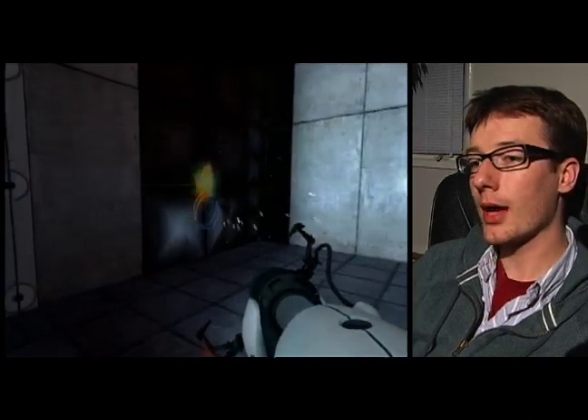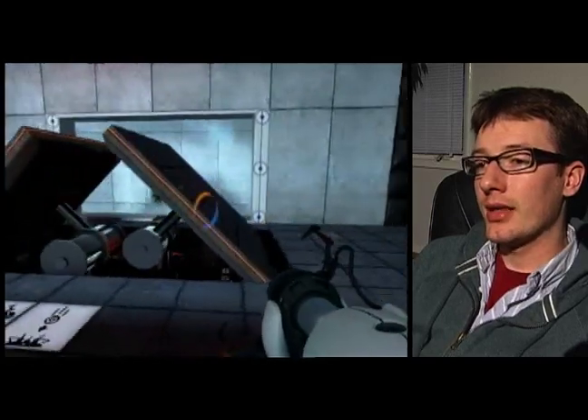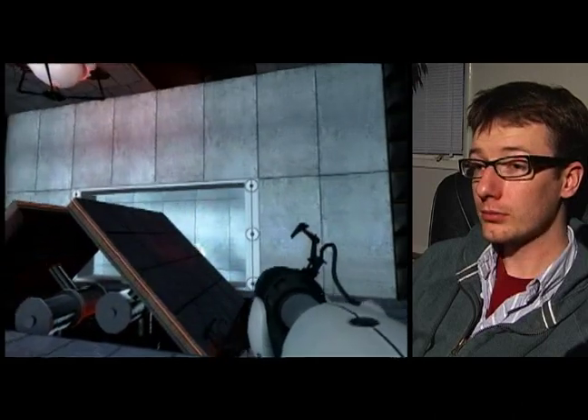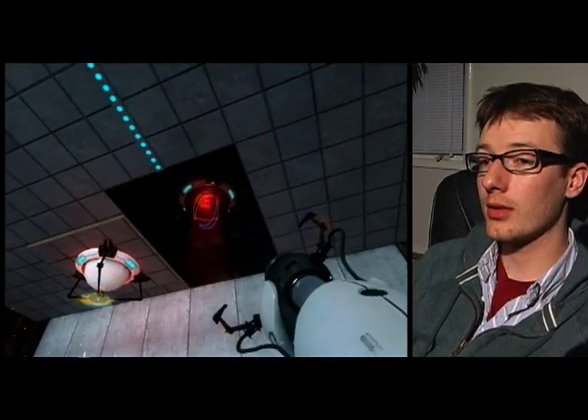We've got a black wall here, so we can't put any portals there, but everything else looks like it's fair game. We can't put one here either, and we want the Powerball to come out and go into that receptacle.